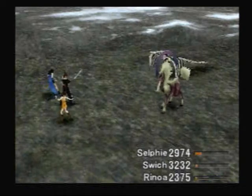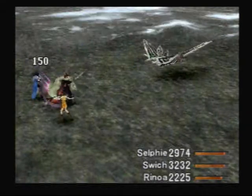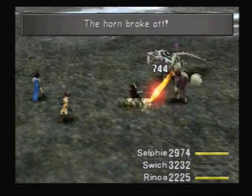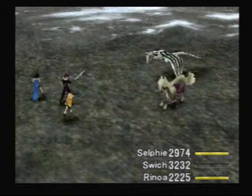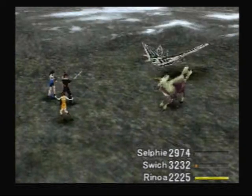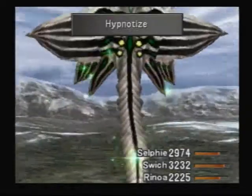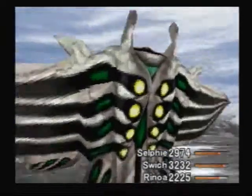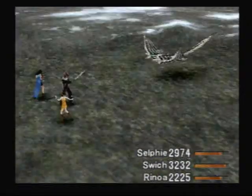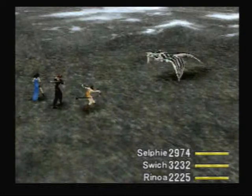The unicorn-looking things and the manta ray-looking things are pretty important at this point in the game. The unicorns can produce life rings, which refine into the spell Life. We can mug Mesmerize Blades from them, and one of them turns into 20 of the spell Regen. The manta rays — we can mug Mystery Fluid, which gives Quistis the limit break Acid Attack, and refines into 10 of the spell Meltdown.